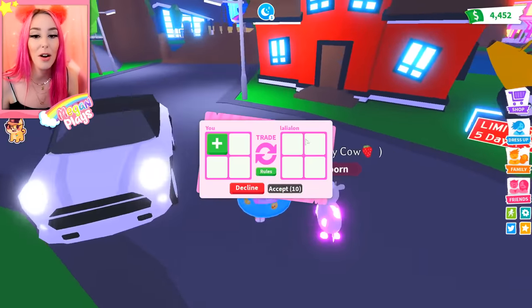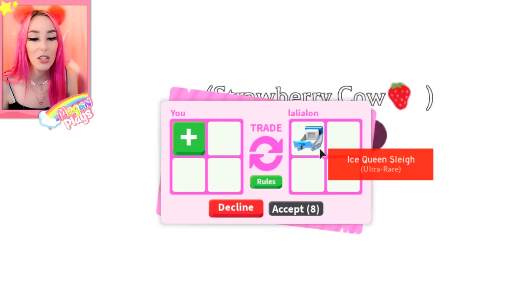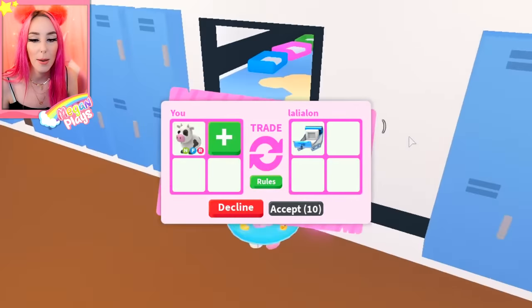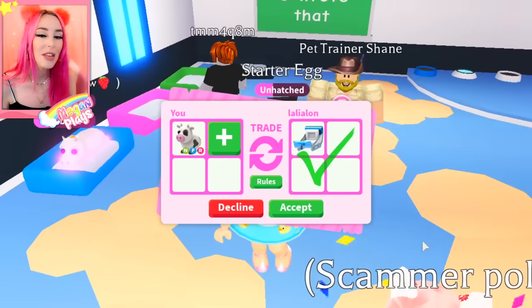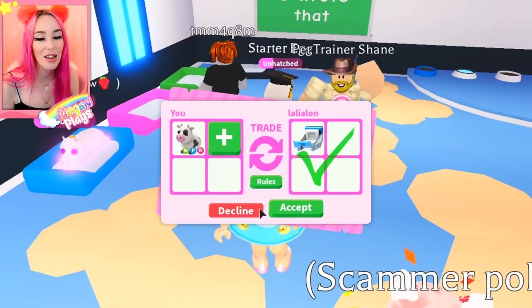Let's see what Lali Nalo has to offer — looks like it's going to be an ice queen sleigh. We'll go ahead and put our little strawberry cow Cupcake in. It looks like they're probably going to accept this, although I'm just not feeling it — unfortunately, that's going to be a no for me.